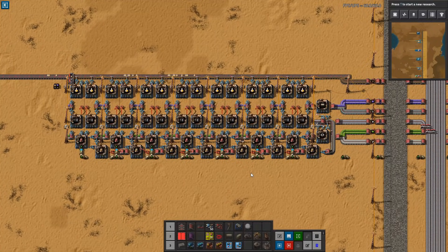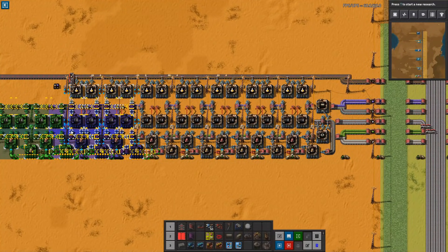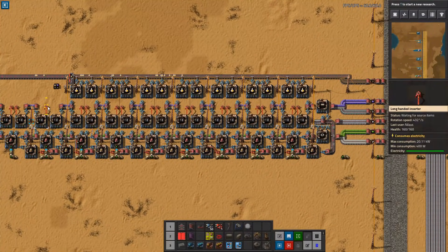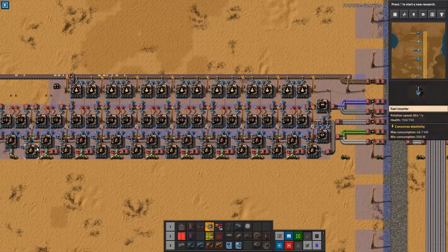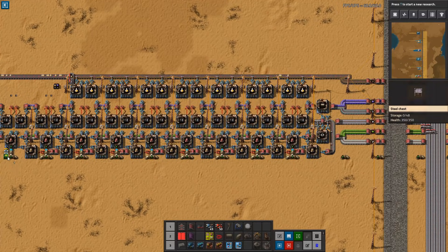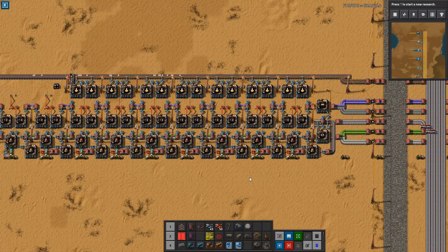The way I propose to use this build for continuous production of robots and electric engines is simply by extending it — copy some part of it and extend it further out. Because everything is built modular, it extends fully. These outputs can then be put into boxes or on a separate belt to make construction and logistics robots as you like. You can also set one of these electric engine builds to output into a box, set the constraint of the box to four tiles — that will give you 200 electric engines built over time, which is what you need for the rocket silo.